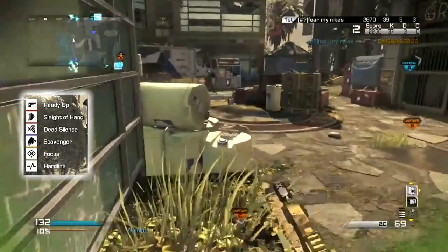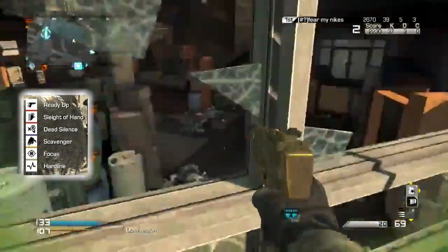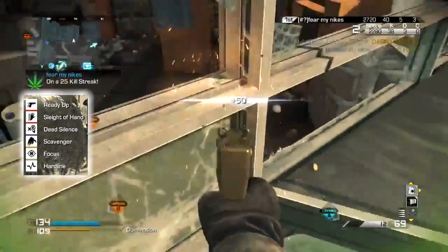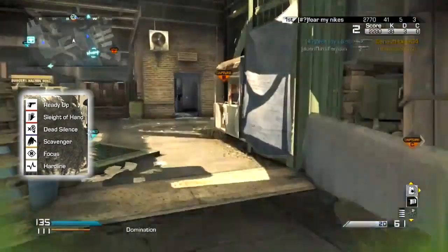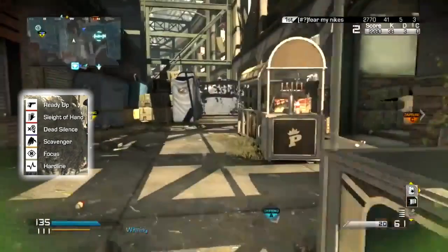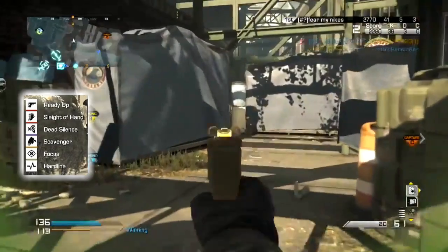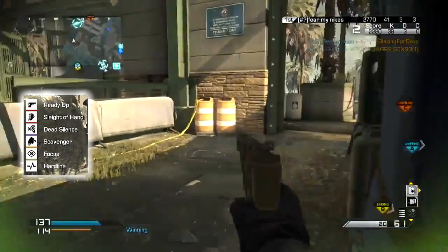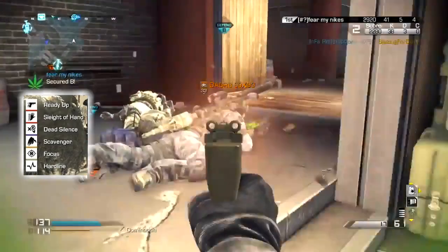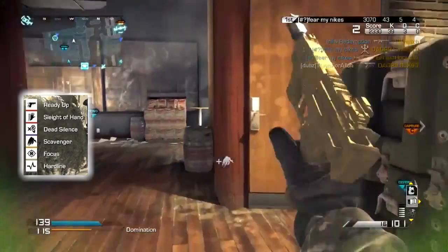We've got Scavenger, which is definitely actually useful. Usually I'd recommend Fully Loaded over Scavenger on any gun, because I feel Fully Loaded is a bit better. But with this gun, he needs to pick up tons of ammo because you don't start with a whole lot, so Scavenger's amazing on this. We've also got Focus, which is an amazing perk on everything, as well as Hardline, which plays a pretty key role in this chem strike — you guys are going to be checking that out later in the video.